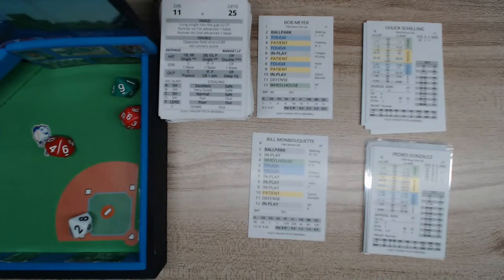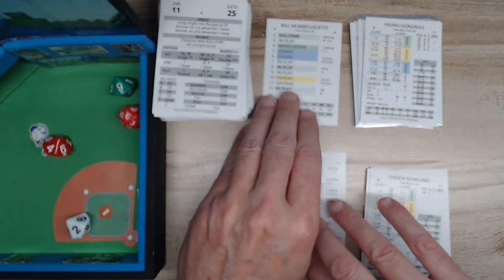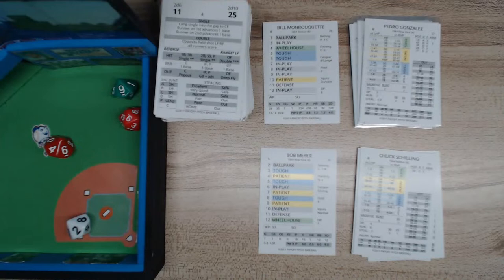Welcome everybody, this is Tony Porter, Cards and Dice. Today we are playing a Payoff Pitch game. The 1964 season is the one I chose to replay Joe Pepitone's Yankee season. It's the Yankees at Fenway Park in Boston. They're going to be facing pitcher Bill Monbouquet. The Yankees will give the ball to Bob Mayer, a lefty — so we've got a righty versus a lefty.